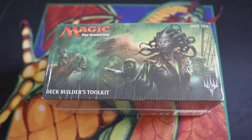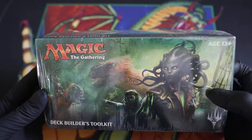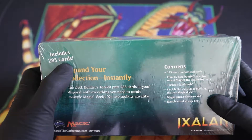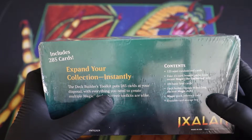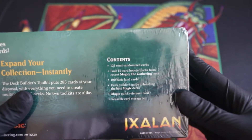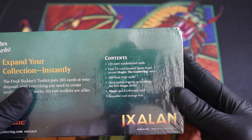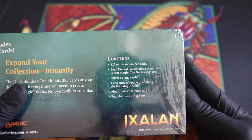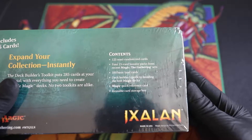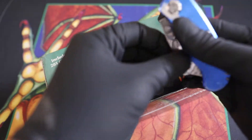Hello boys and girls, we are back again and today we have an Ixalan Deck Builder's Toolkit, age 13 plus. Contents: 125 semi-randomized cards, four 15-card booster packs from recent Magic: The Gathering sets, a hundred basic lands, a deck builder's guide, quick reference guide, and a reusable card storage box. 285 cards — expand your collection instantly!